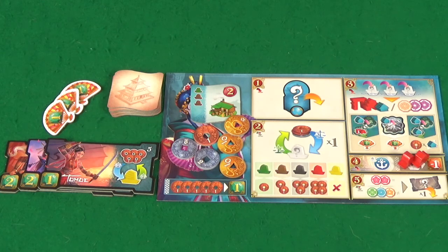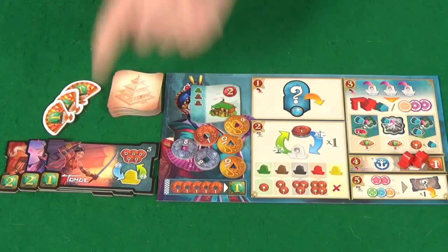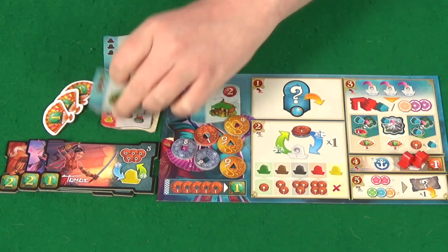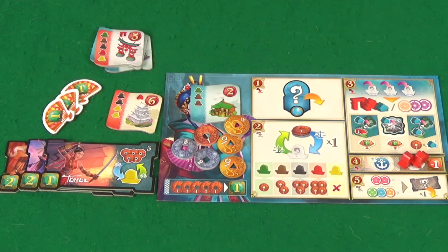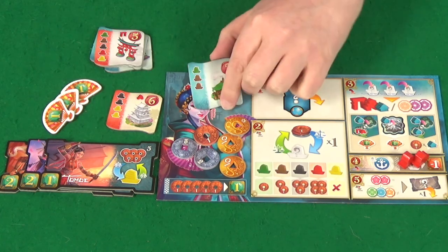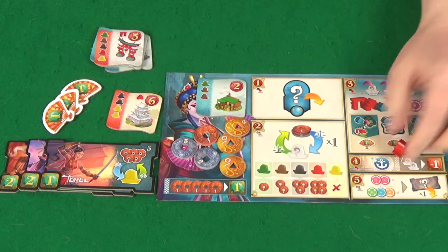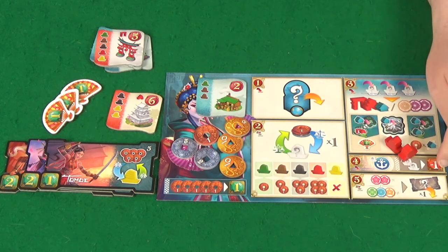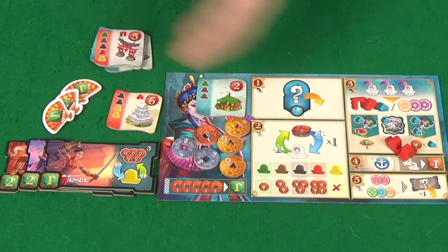Once the game ends, you'll total up your points. For every five money that you have, you'll get one point. You get points as given on your specialists and the points given on your completed buildings. You get one point for every prestige token. You do however lose points if you had any reserved buildings that you failed to complete, and for any pair of resources in your overflow — so two ships would be minus one point, four ships minus two points, and three ships also minus one point. Whoever has the most points wins the game.